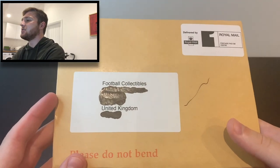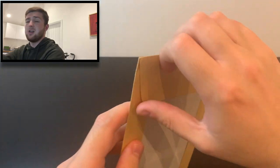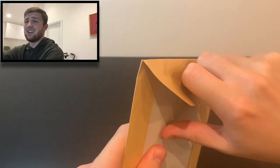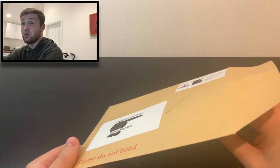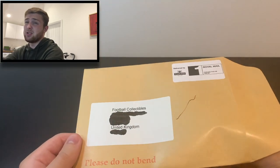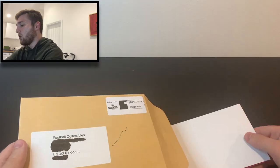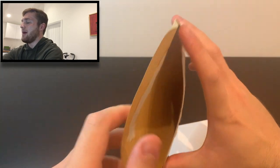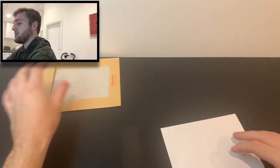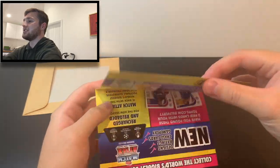Let's get into this video then. As you can see, it says Football Collectibles on the envelope. I'm from the United Kingdom, so let's just crack it open and see what's inside. I received this on Thursday and I think a lot of other content creators received theirs on Wednesday — just the way the post works around here sometimes, unfortunately. But I'm super excited. So that is the envelope empty, we'll put that to one side. There's some cards in there — they're brand new Match Attax cards.